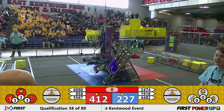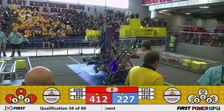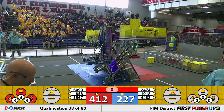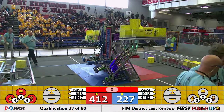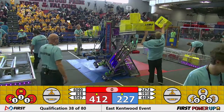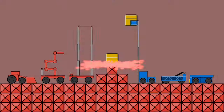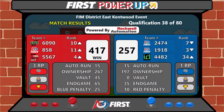We'll get your official scores in just a minute, everyone. Ladies and gentlemen, here are the scores. The victory goes to the Red Alliance with a score of 417 to 257. One climb for the Blue, a park for the Red, and a climb for the Red.